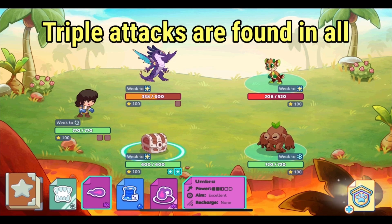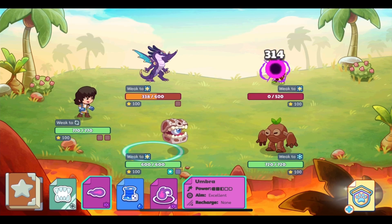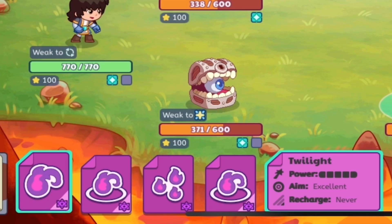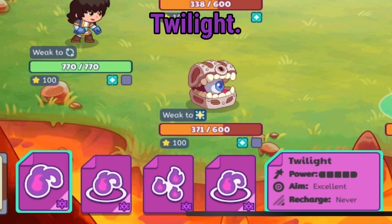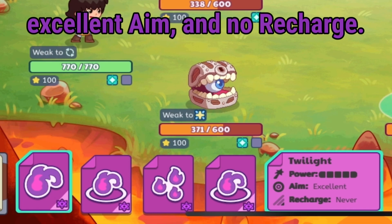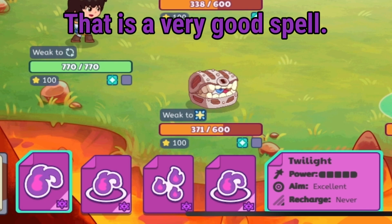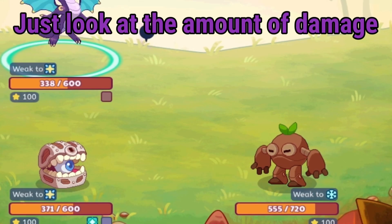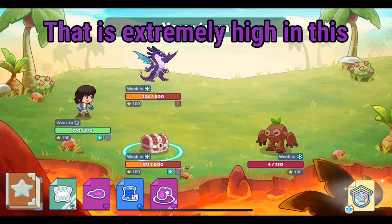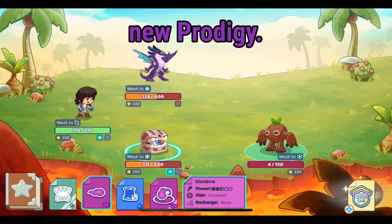Triple attacks are found in all elements except Astral. Some of these shadow spells are actually very powerful. Look at this shadow spell called Twilight — it has maximum power, excellent aim, and no recharge. That is a very good spell. Just look at the amount of damage it does: 551. That is extremely high in this new Prodigy.